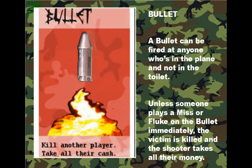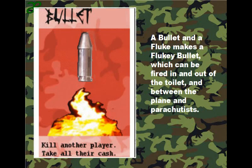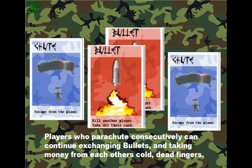Bullet: a bullet can be fired at anyone who's in the plane and not in the toilet. Until someone plays a miss or a fluke on the bullet, the victim is killed and the shooter takes all of their money. A bullet and a fluke together make a fluky bullet, which can be fired in and out of the toilet, and between the plane and parachutists. Players who parachute consecutively can continue exchanging bullets and taking money from each other's cold, dead fingers.